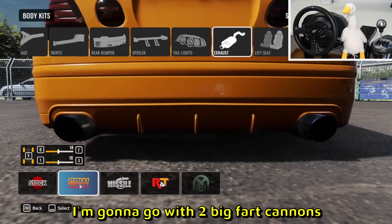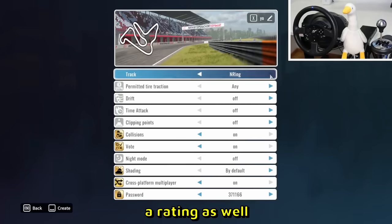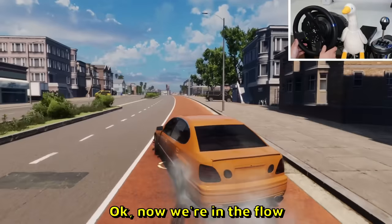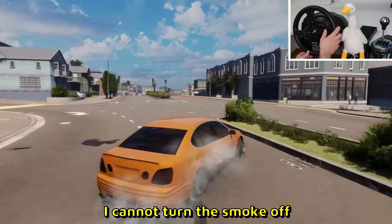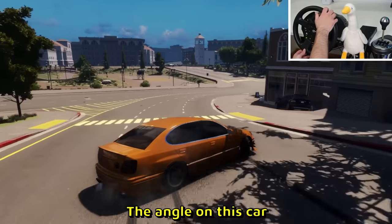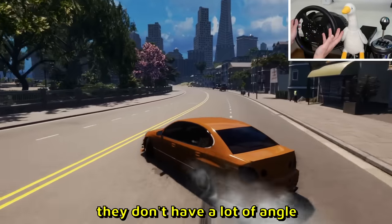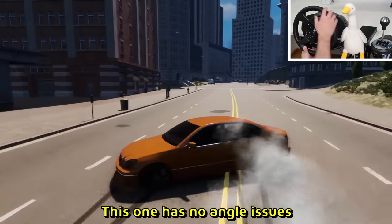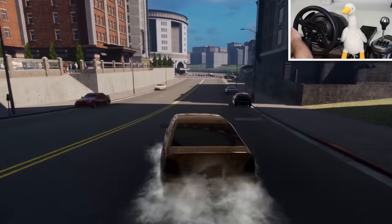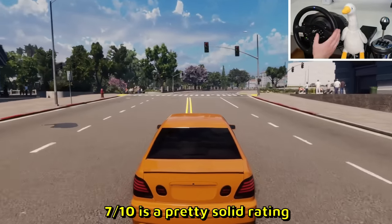Let's test out the setup on the Pacific Hills map. We're in the flow now, lots of smoke. The angle on this car is really good - some cars by default don't have a lot of angle, but this one has no angle issues. Nice little 360 as well. I'm going to give this car a 7 out of 10 - it's a good, solid car.